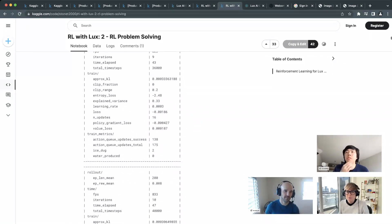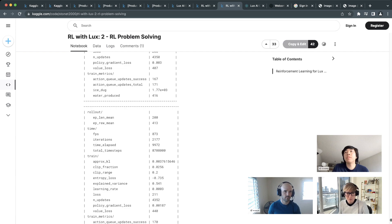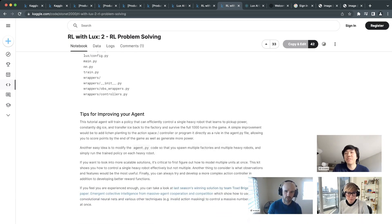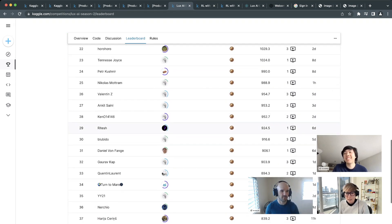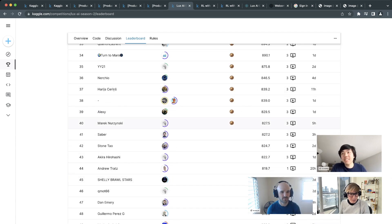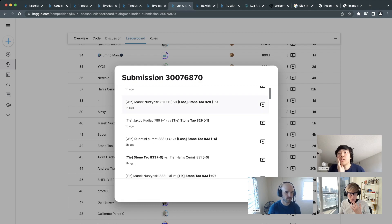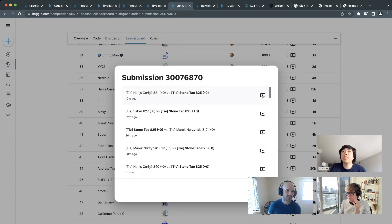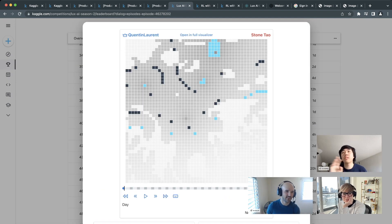For watching an example of the agent playing, Stone's team is on the leaderboard — search 'stone_toul' on the Lux season 2 competition. He just got out of Bronze. Looking at his games, most are ties, likely because opponents are also using his tutorial agent. This tutorial agent doesn't cover everything — for example, lichen growing was removed from the action space. A really easy improvement is adding lichen growth at the end of the game when water is plentiful.